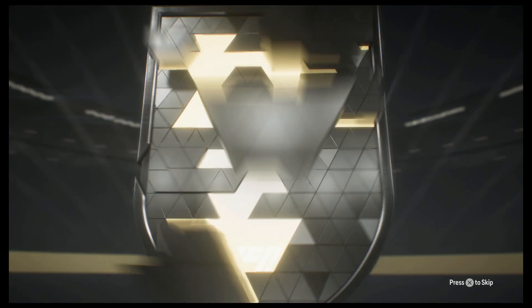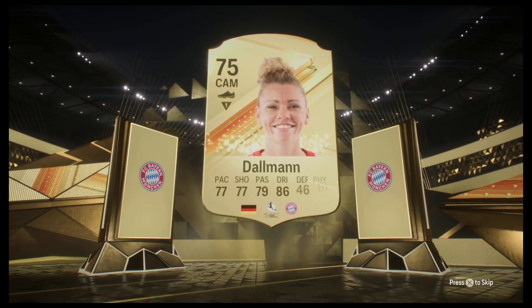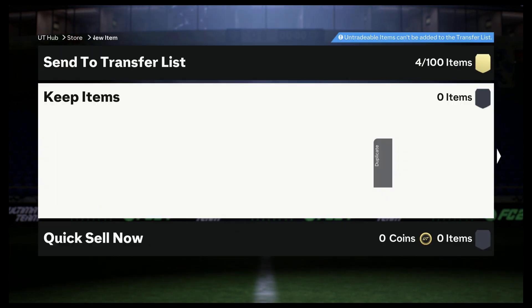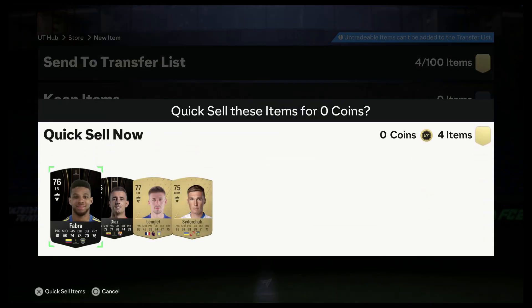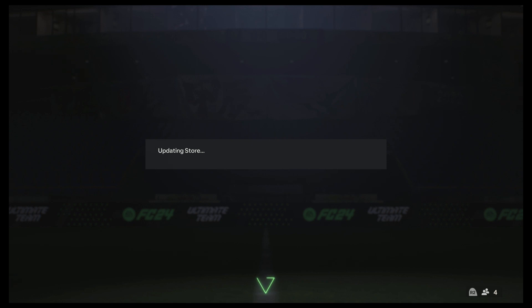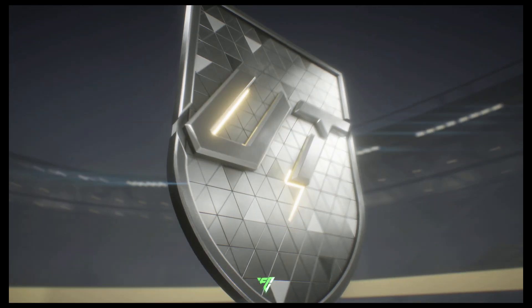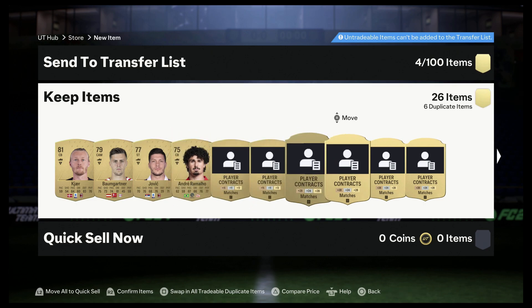Two more packs, people. We hardly ever get that many good players from these contact packs. Then again, I did get a Team of the Week last week — got a rare player. What else do we have? Jumbo premium gold 26-pack — center back, 81 rated.